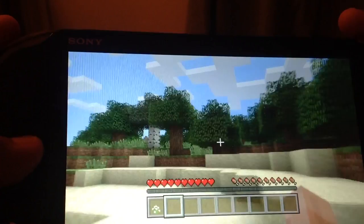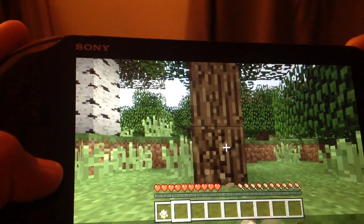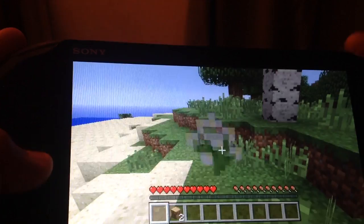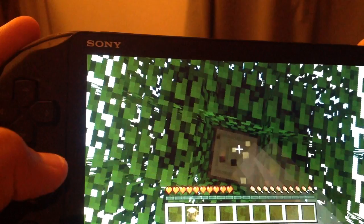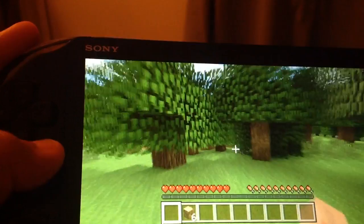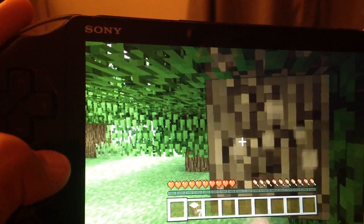Hopefully these are the right trees — they look like it — so what I'm gonna start doing is collecting them. I'm just gonna delete that from my inventory and keep collecting this wood. Hopefully by nighttime we get enough wood and collect some oak planks to build a house where we could spend the night.